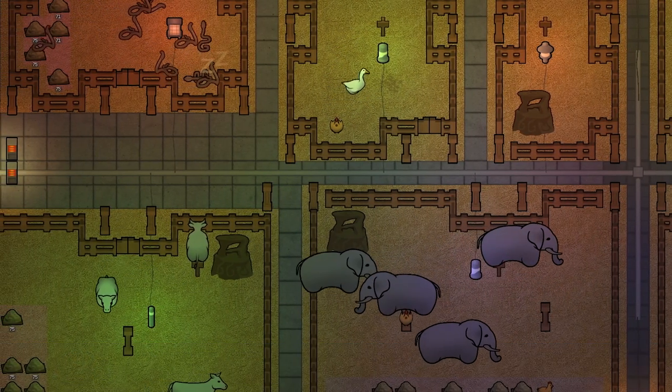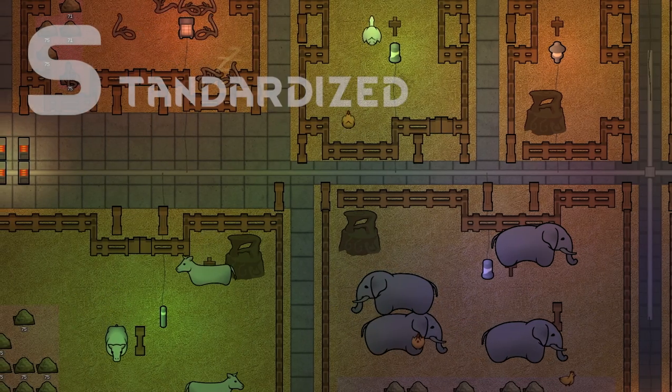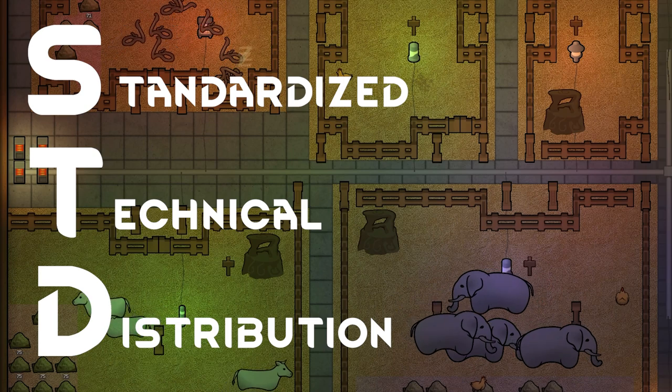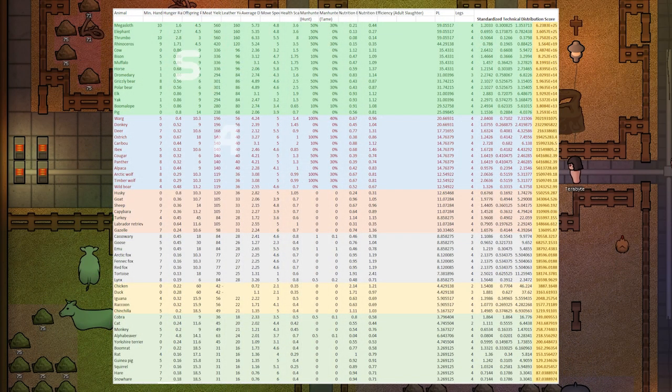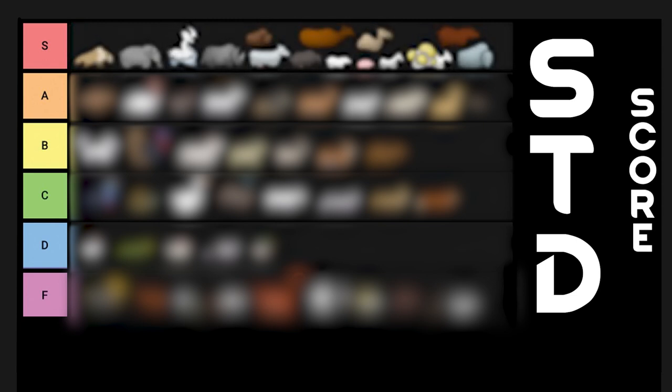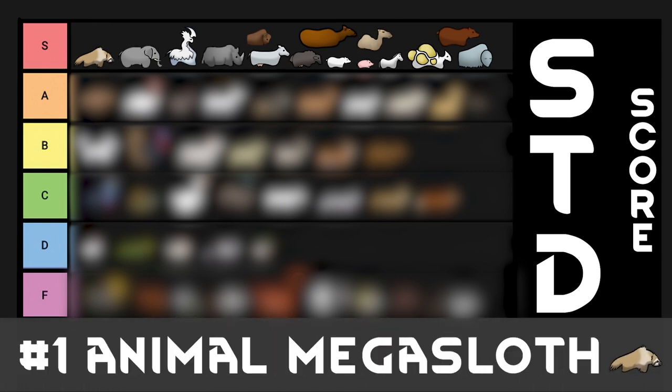All of these calculations formulated a value I call the standardized technical distribution score. Using this advanced formula I broke animals up into six tiers: S, A, B, C, D, and F. In S tier you will find the cream of the crop — peak combat ability paired with livestock efficiency. Leading the pack in the number one spot is the mega sloth, an absolute powerhouse with good DPS and one of the largest hoses in the industry. This bad boy earns the highest STD score by a large margin.